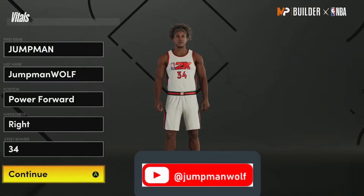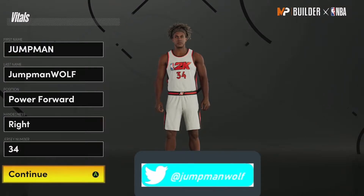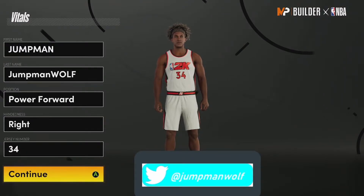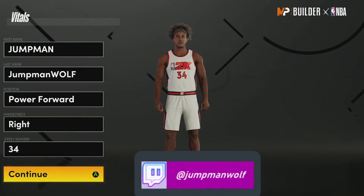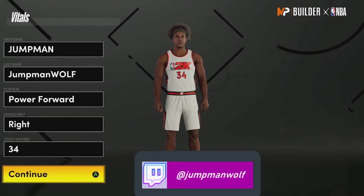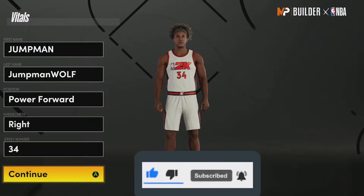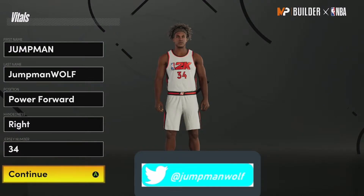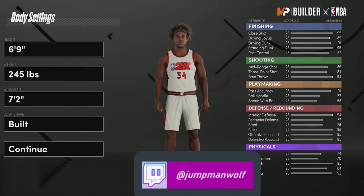What is up world, Jumpman Wolf back in the building. We're on NBA 2K21 Next Gen and I do have a power forward build for you guys that is going to be a back-to-the-basket post playmaker. It's going to be for those toxic builds that like to do deep hooks, post fades, all that good stuff. It's not something I would build personally but I know a lot of people like it, so I figured I'd put out a build for it.